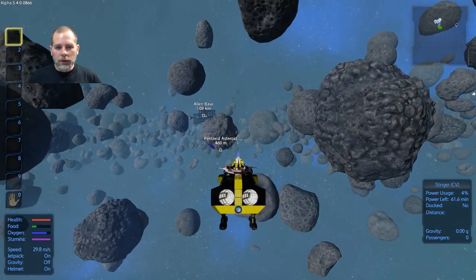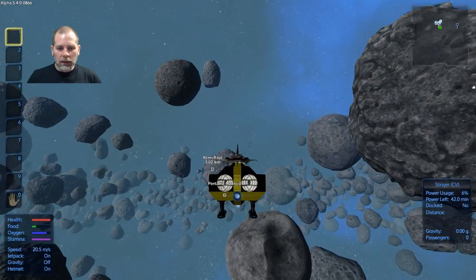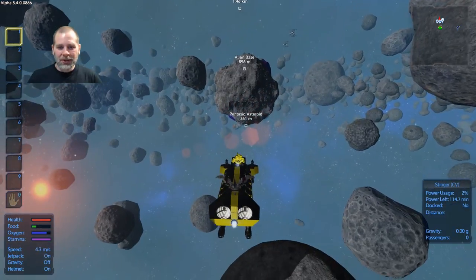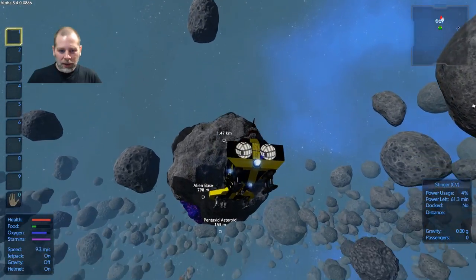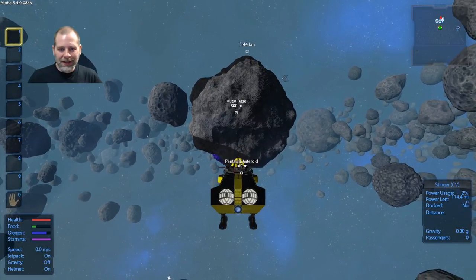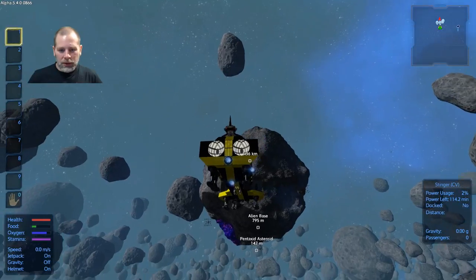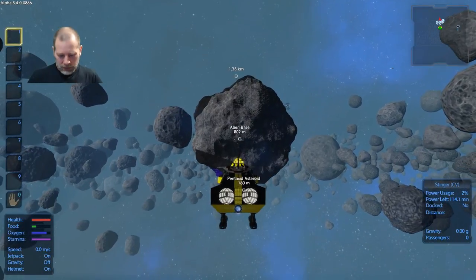We're going to approach the Pentaxid asteroid again and I need to make sure that I'm not lining myself up with this base. As you can see, it wants to shoot at me at every opportunity. I'm trying to make sure that I don't get lined up with it for any kill shots, because it is now right within range.